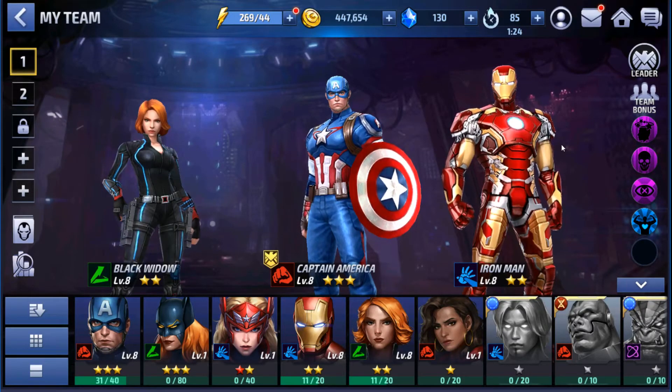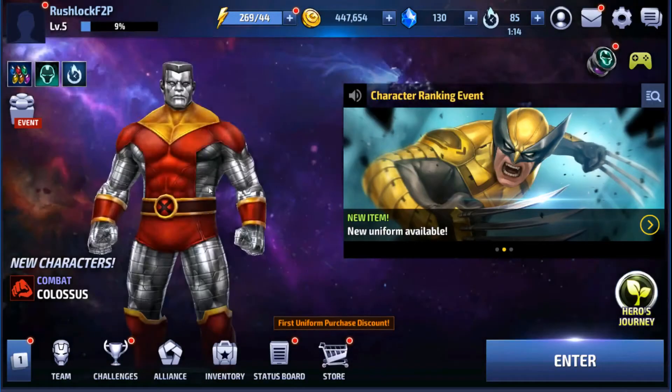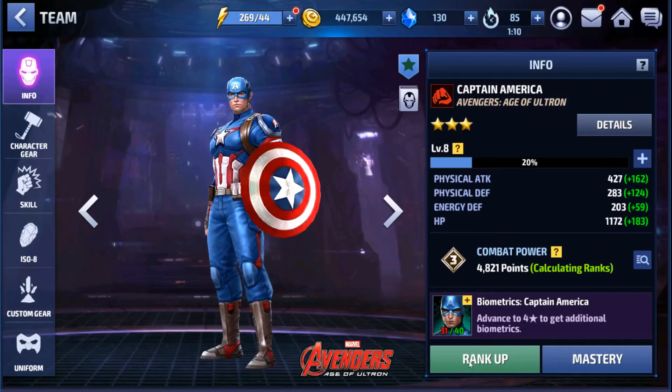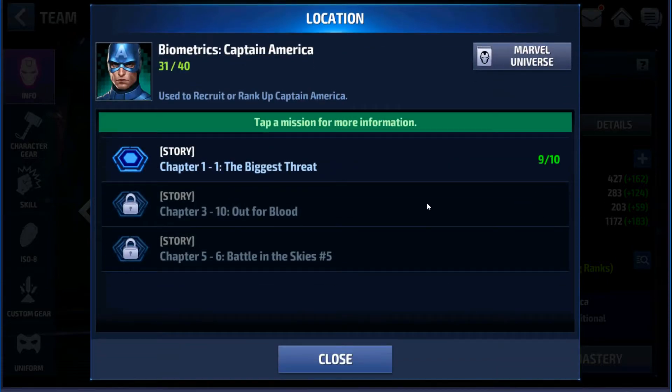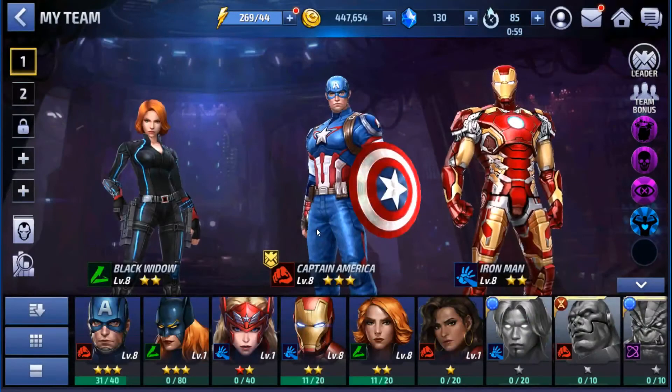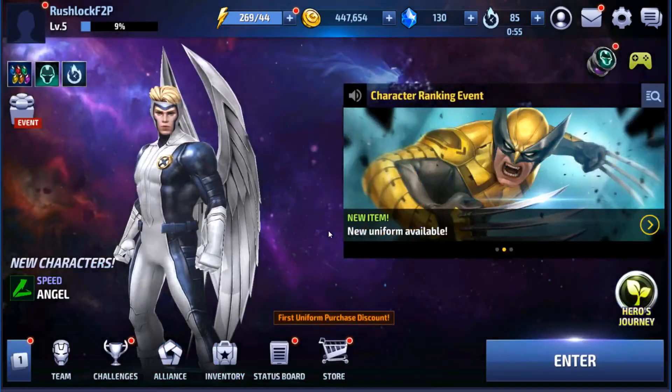You can always look at the team bonus menu. Characters upgrade — you'll see these numbers, and the tutorial explains this to you. Captain America is nine biometrics away from hitting a four-star. So if I wanted more Captain America specifically, we can go into Captain America, look at the menu, and it'll tell us the mission available to go do. We can run that mission for more biometrics and rank him up to four stars. That works the same way for any character — that's the basic premise for character advancement.